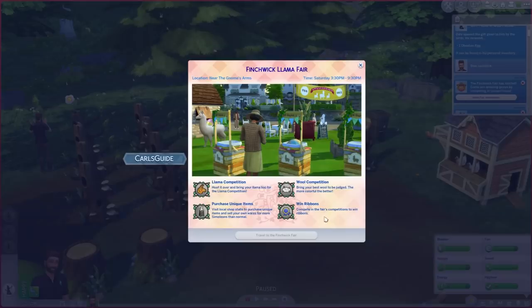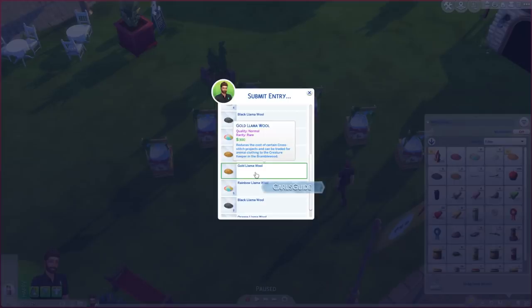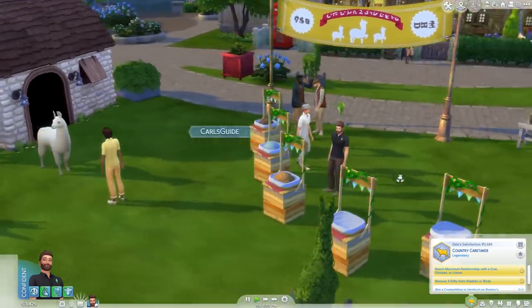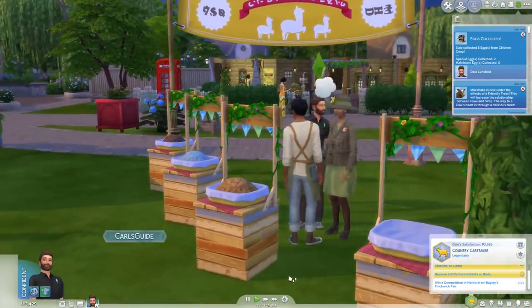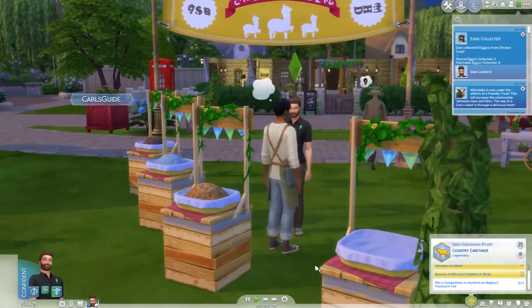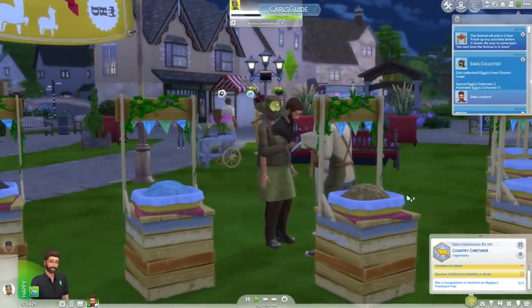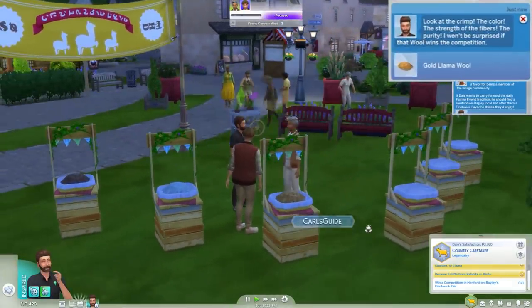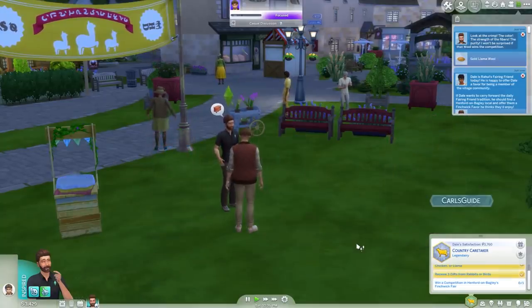It's time for the Finchwick Llama Fair, and while I don't have a llama, I sure do have wool. I enter gold llama wool — the only thing I need to do to finish this aspiration is to win the contest here. Good luck, brown llama wool. Losers must not have any birds. The mayor comes back to judge it again, and now the mayor is inside me destroying my aorta with her book — this must be the end. The game says I am very likely to win with my excellent bird wool. The fair disappears and I got a participation award.